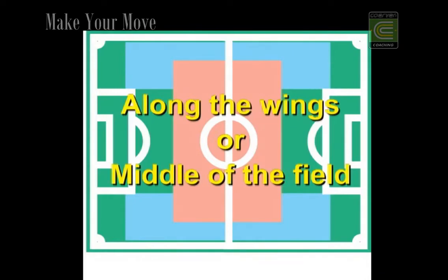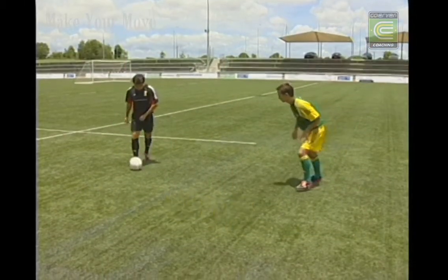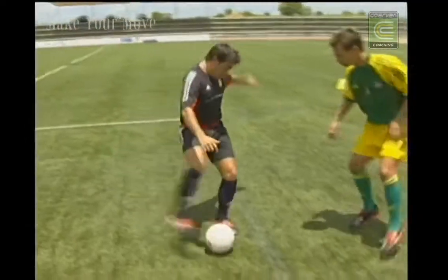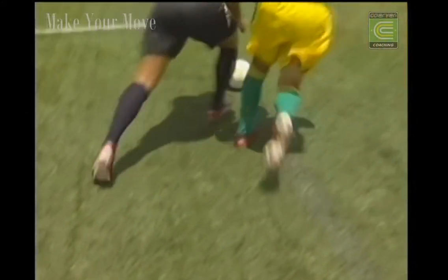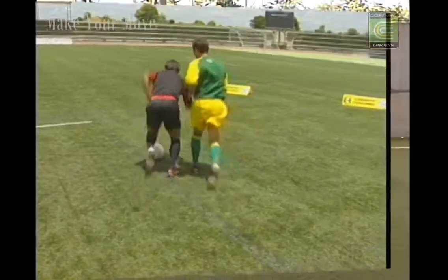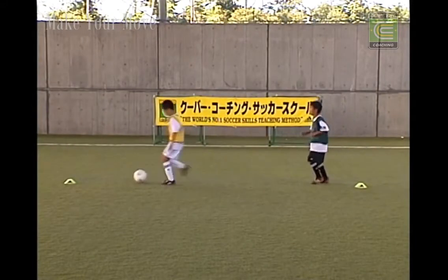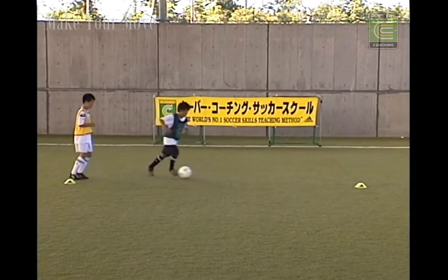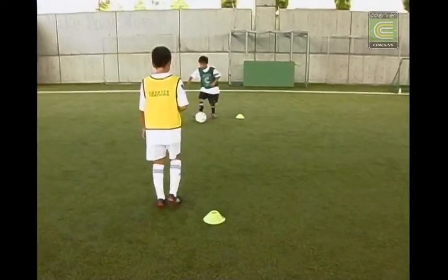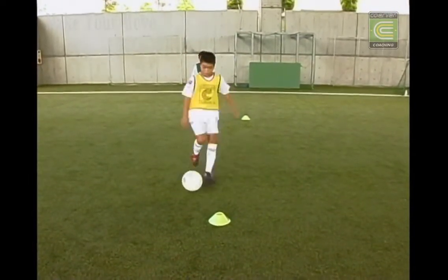Useful along the wings or in the middle of the field: the U-turn. Fake to strike the ball but turn it with the front part of the sole while pivoting to change direction. Flick and pivot, take away. Still minimum pressure. Pivot and pull with the toe part of the sole. In this exercise, the turn shields the ball when the opponent is in front.